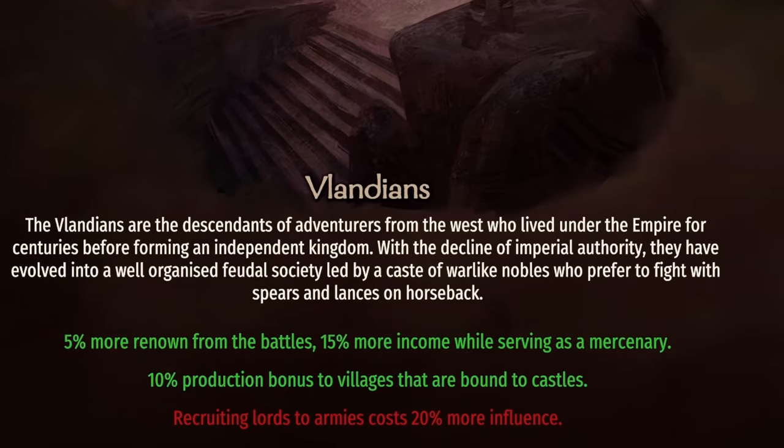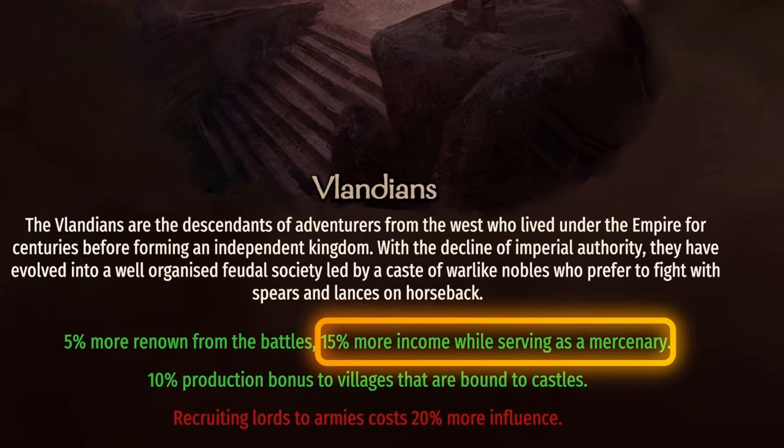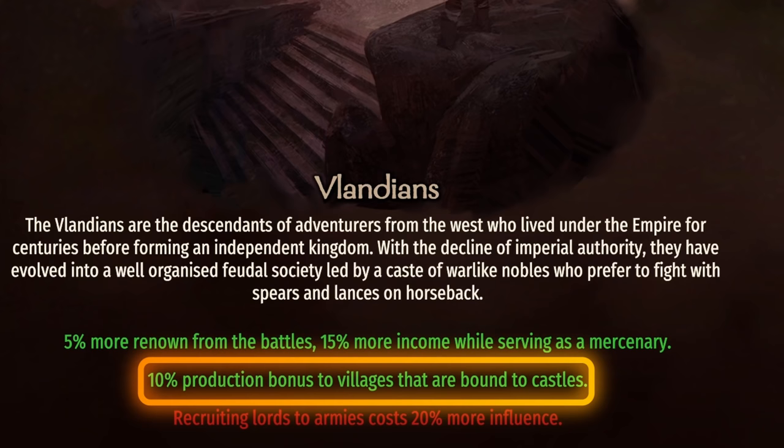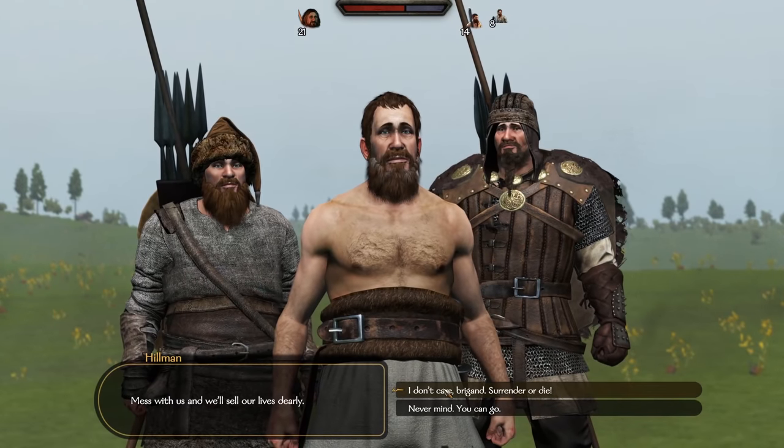If we choose a Vlandian character, we will get plus 5 renown from battles, 15% more income while serving as a mercenary, and 10% production to castles and villages. For the drawback, calling parties into an army will cost 20% more influence. Let's take a look at how these actually work in-game.